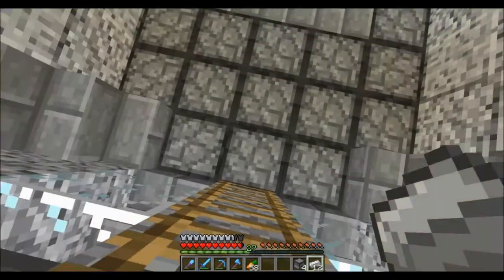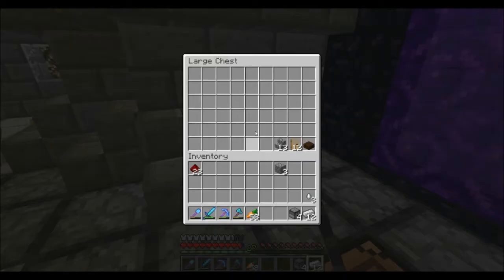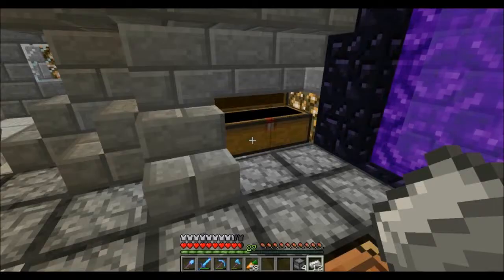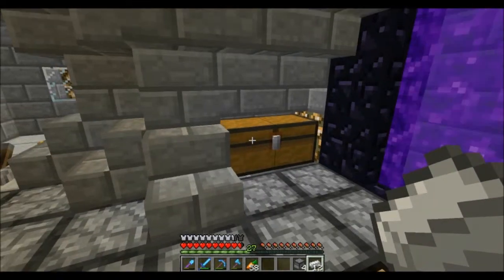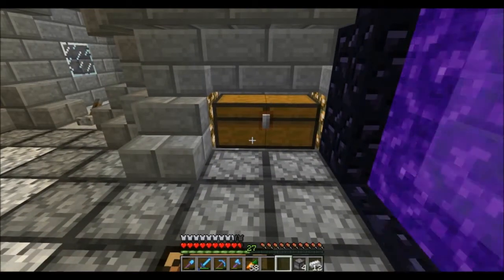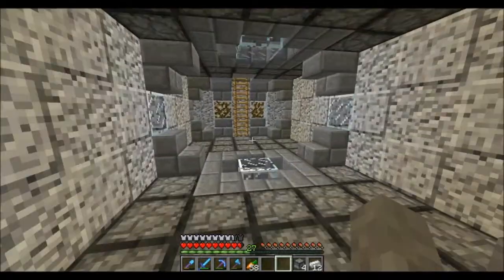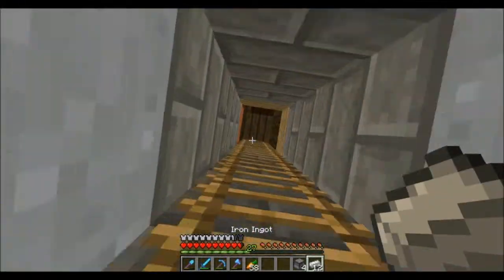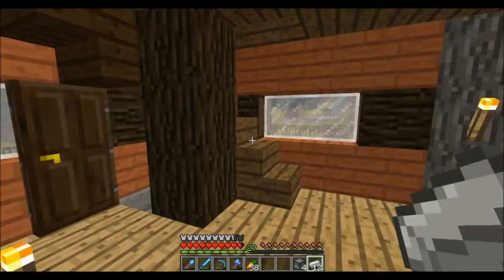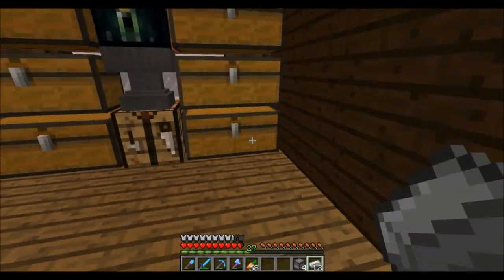I'll show you the accessible part real quick, because I have to put some stuff away. You just go right here, and then you put some stuff in, and you look away for a second. Usually it goes away. See, there were three right there. And it gets sucked in, goes up an item elevator, and gets put in the chest. It's not organized at all. I don't like my chests organized, really. So that's my new item silo.